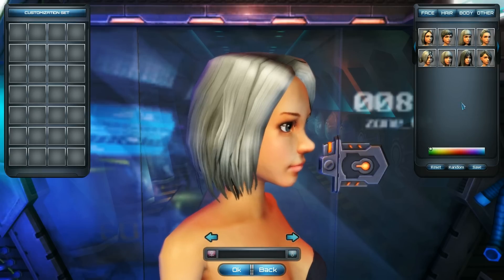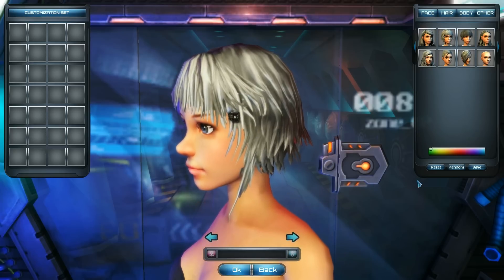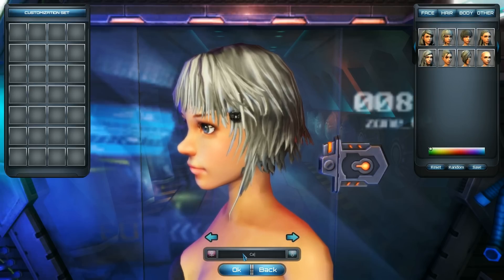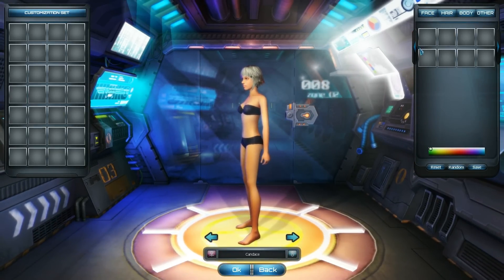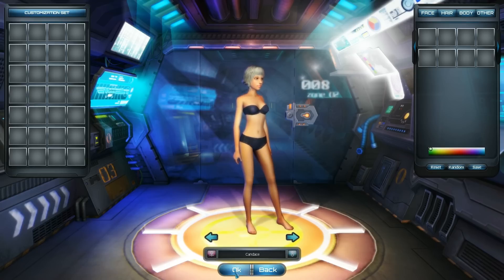I'm going to go with that anime style. I do like the white hair, so I'm not going to mess around with it too much. Let's call her Candace — that works for me. Body... I guess they haven't added any new body types. We'll just stick with this character, Candace. I'm wondering if they added some modded body parts that users can add. Would be interesting. So let's begin the story.